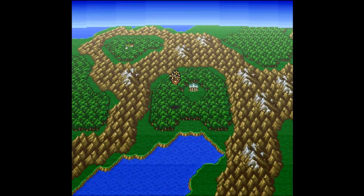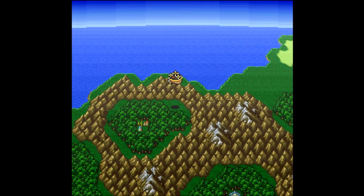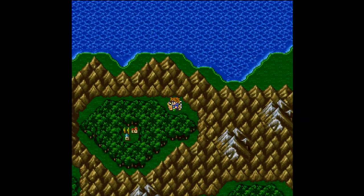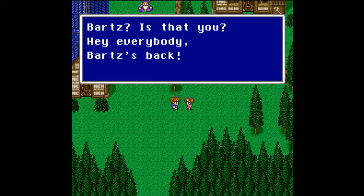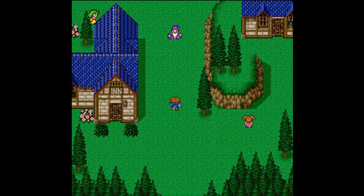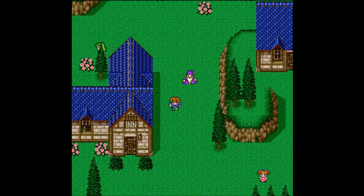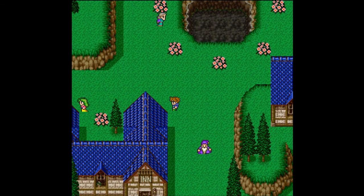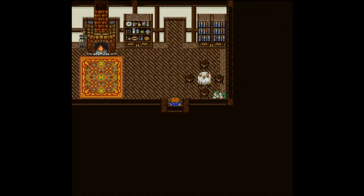Just northwest of the Wind Shrine we can find a hidden town we couldn't reach before. Let's land out here and head inside to Rick's Village. 'Hey, Bartz is back!' This must be Bartz's hometown. 'You've been going a long time — this is your hometown.' Who walks up to you and goes 'hey, this is your hometown'? Nobody, that's who. Let's save at the inn — this was kind of a long journey.